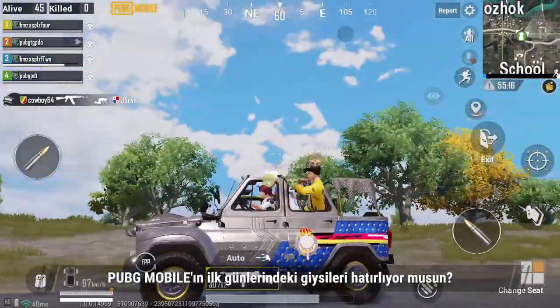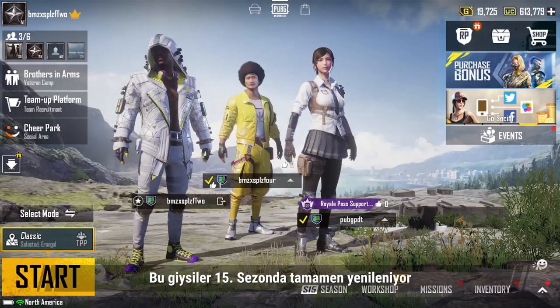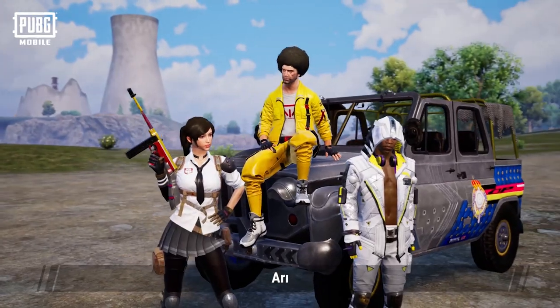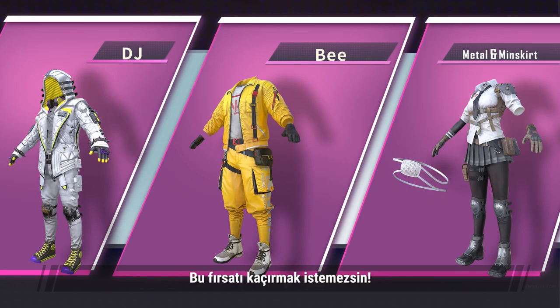Remember those outfits from the early days of PUBG Mobile that were the coolest thing on the field? Those outfits are getting a total overhaul in Season 15. Introducing Metal and Miniskirt, B and DJ. Get them by redeeming crates. You don't want to miss them.